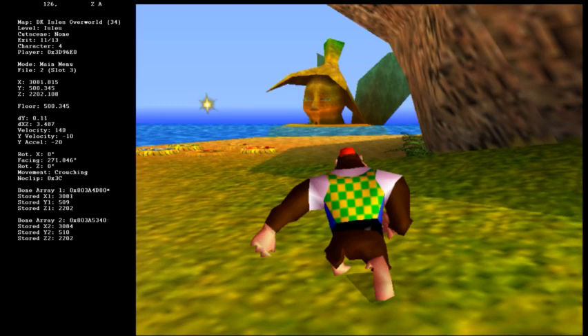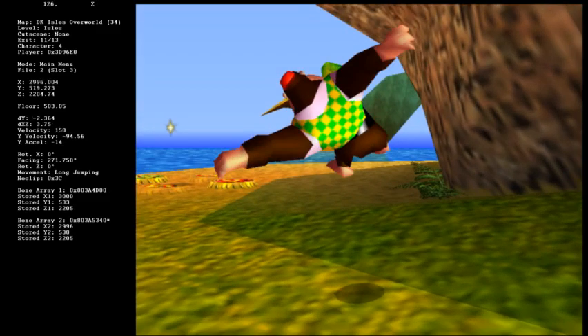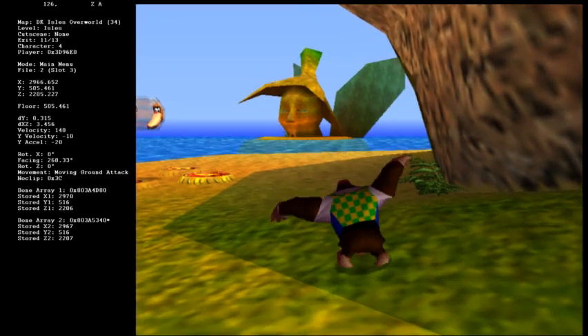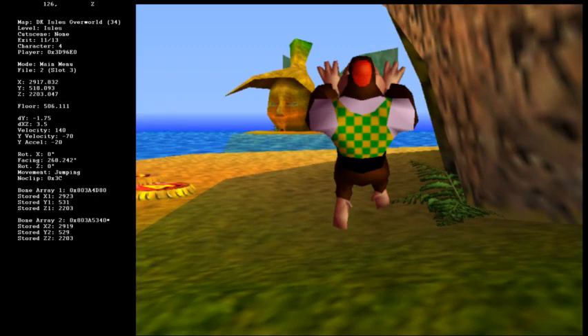The easiest way to perform Buffered Longjumps is to start with a regular Longjump, but do not let go of Z. When you land, cancel the landing lag with an attack, then cancel the attack with a short hop. When you see your character begin to fall, press and hold A, and you should get a Buffered Longjump.